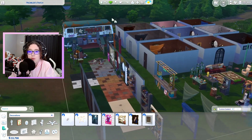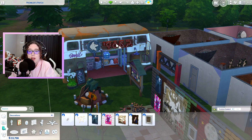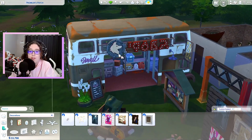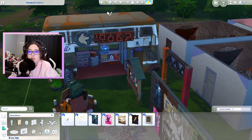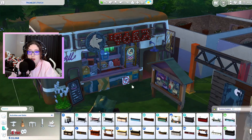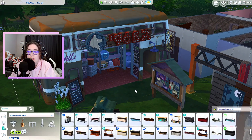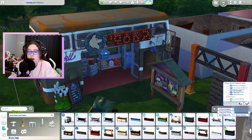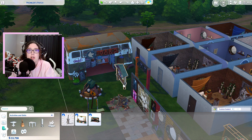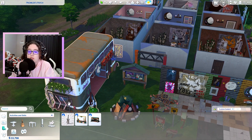A couple of the bigger items we got include a converted bus that you can actually place stuff in. It has a bunch of swatches, and you can place the bar inside it so your sims can actually access it and it works. I'm wondering if you could place other things in it like a bed or a couch and use it for something different, but I haven't played around with that yet.